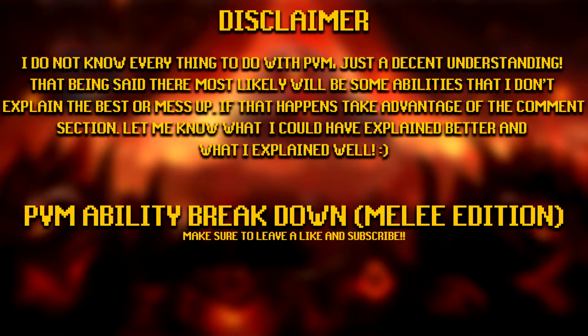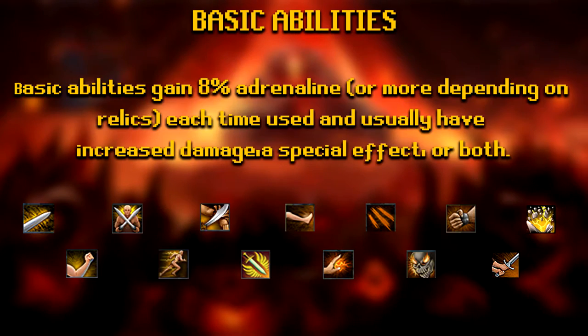A quick disclaimer: the host doesn't know everything about PVM, just a decent understanding. If an ability wasn't explained well, take advantage of the comment section. Now, to start, if you're going to get into melee abilities, you need to understand what a basic ability is. A basic ability grants 8% Adrenaline — possibly more depending on relics unlocked through Archaeology. Each basic ability increases damage, possibly adds a special effect, or both. On screen are all the basic abilities for melee.